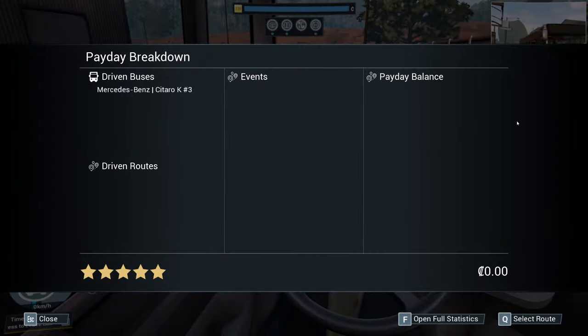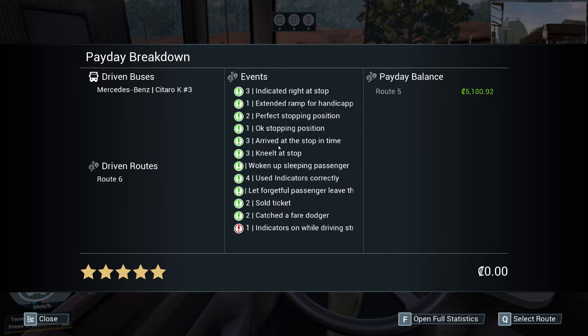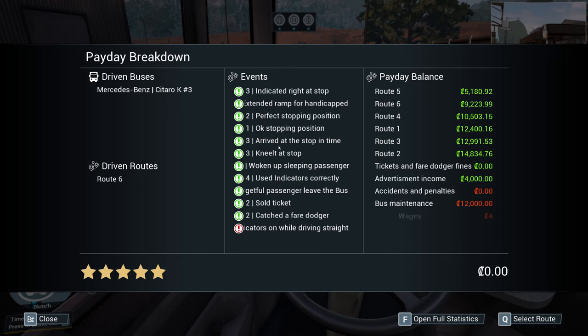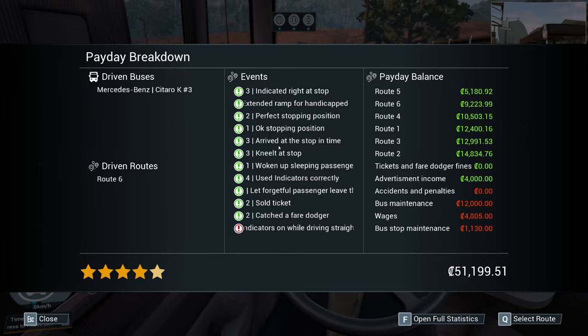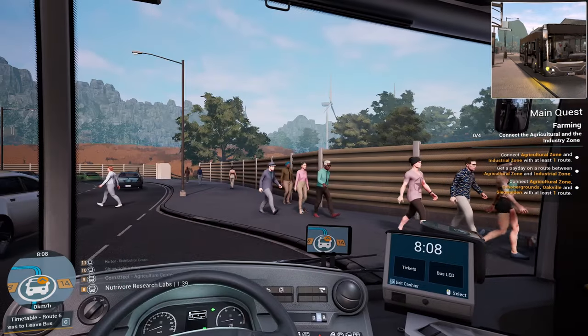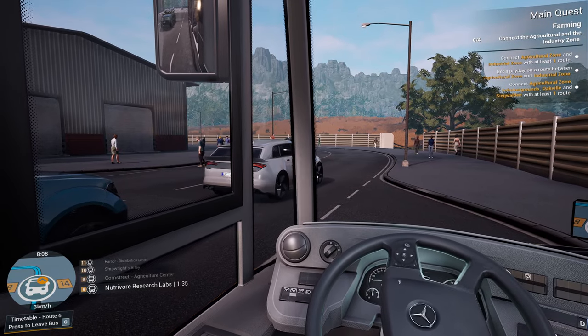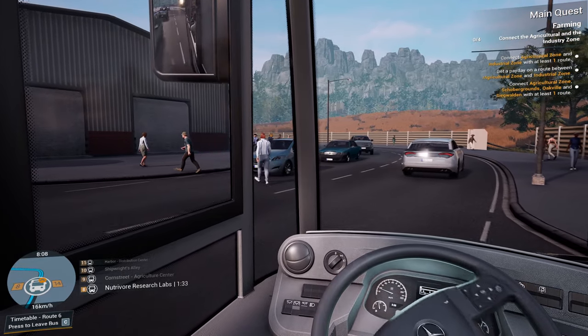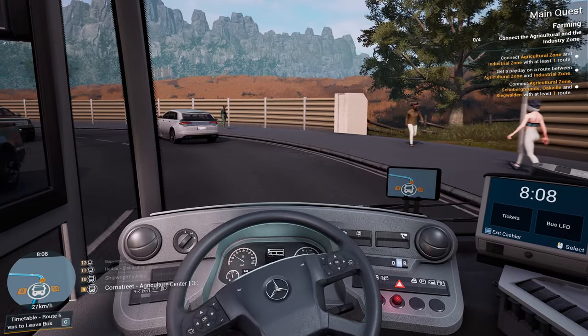Wow, another payday! I forget that this game was designed around Angel Shores where all the stops are a lot closer together, because you actually get more money depending on the distance you've traveled — that's what gives you the levels. Not how many green things you get between stops, it's actually the distance traveled. So we're leveling up at a hell of a rate of knots here, and we're going to have that Iveco in absolutely no time at all.